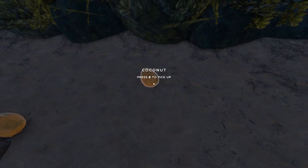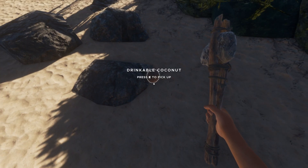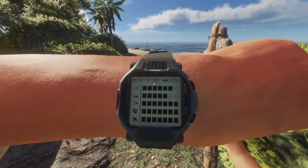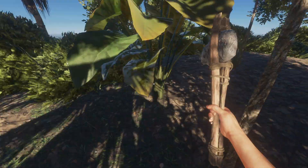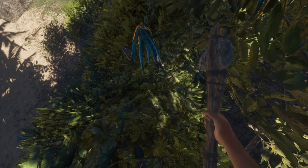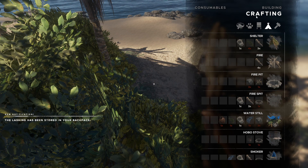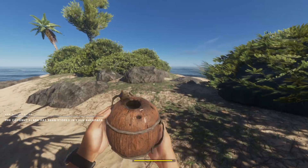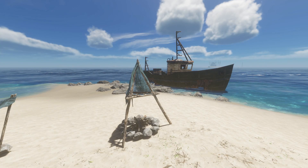For the coconut flask, pick up a coconut — do not destroy it. If you hit it you can destroy it and drink from it, but if you want to make a coconut flask don't do that. Then go find yourself some lashing: one fibrous leaf, two, three, four — there we go. Make yourself some lashing, go into your crafting system, go to consumables, and make a coconut flask. Then go to where you want to place it and build your water still.